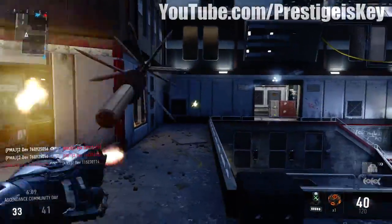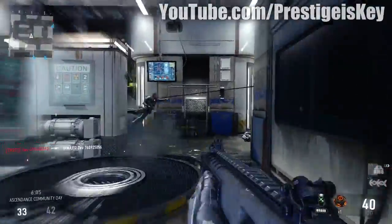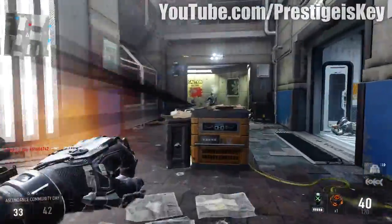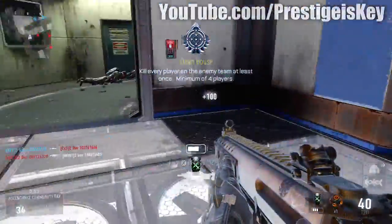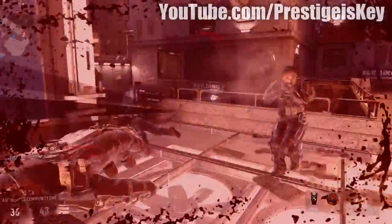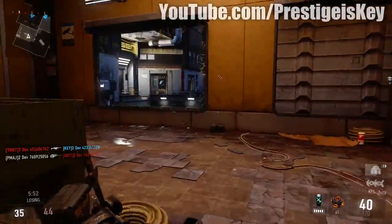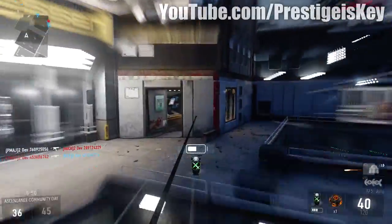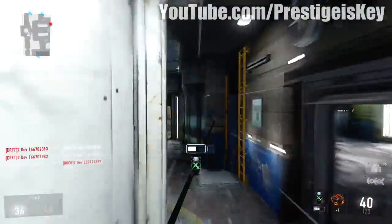There's also another thing that you can earn on this map called the repulsion turret. Unfortunately I never did get to check it out fully — it does emit sort of an EMP wave type effect and it does get kills. I'm not exactly sure how you earn it; it's most likely given from an orbital care package. I was only able to play this map a couple of times and didn't get to try it. I did destroy it, however, and it looks pretty cool.